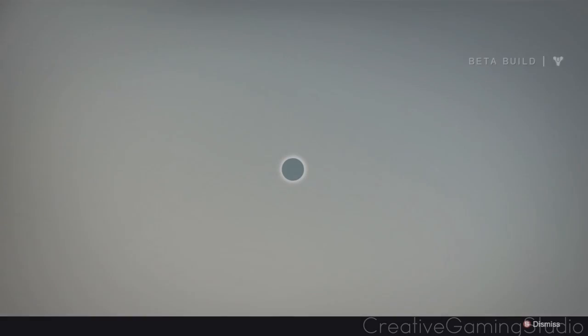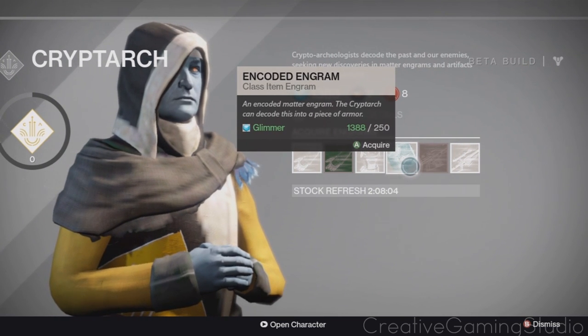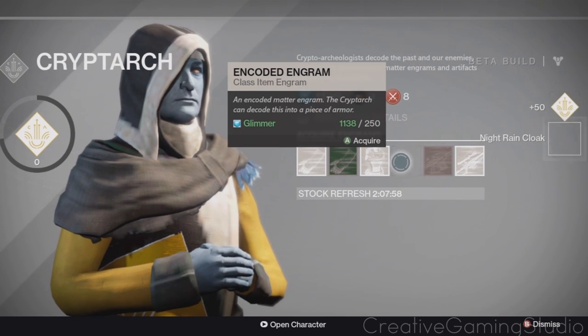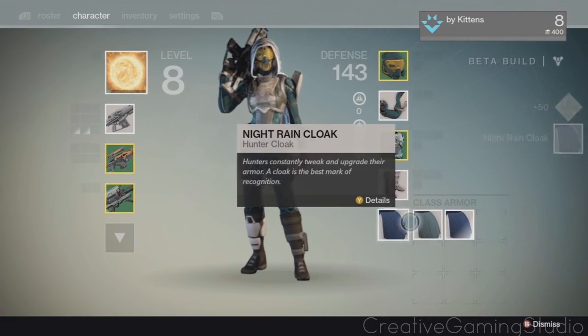If you're looking to find more besides random drops, come over to the Cryptarch and basically just keep buying your class item engram as a hunter. You get something different every time. I already bought a ship, so let's see — I just got another one I already have, so it's really random.